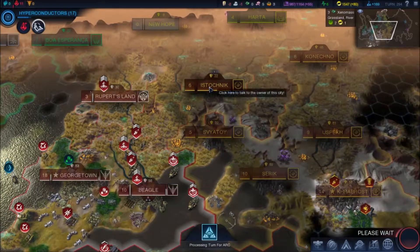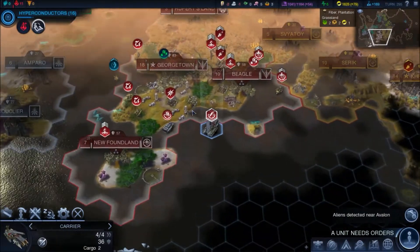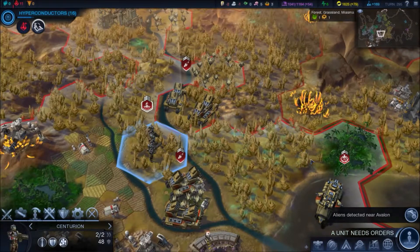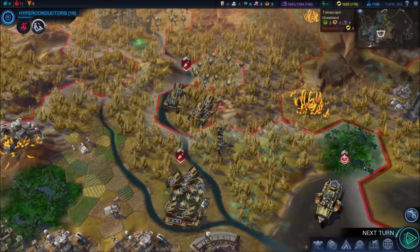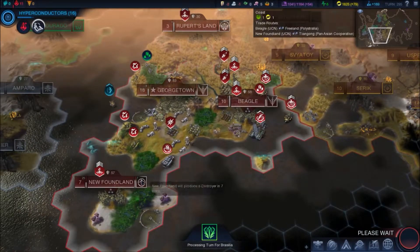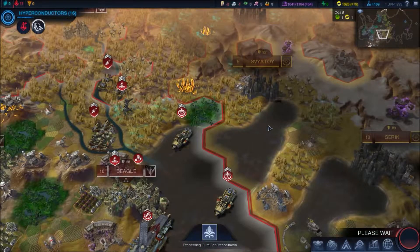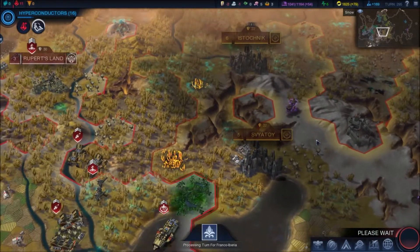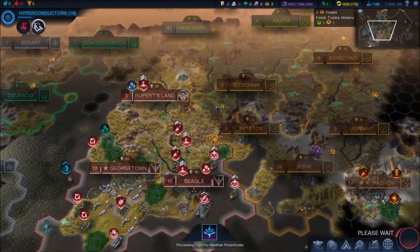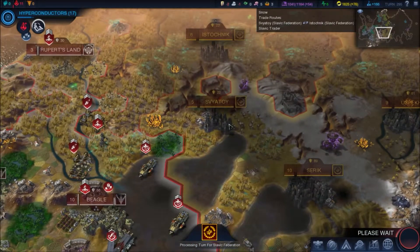We'll take that one, take that one, we'll take that one and we will gift it to Polystralia with a new look. There we go. Seven more turns - well actually it'll take about ten before we're in position. We'll want to take this in two turns as well. Then once we take that, this one's cut off and we can send an army that way.